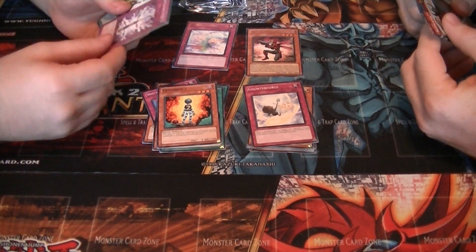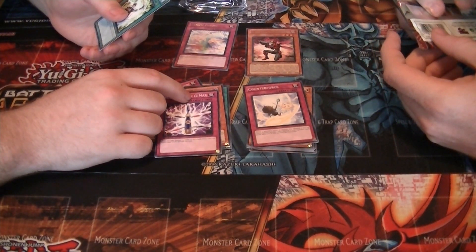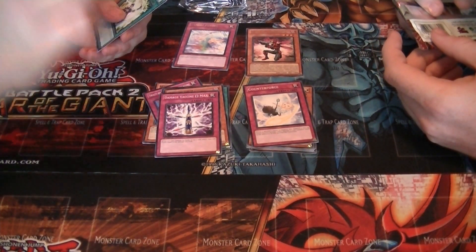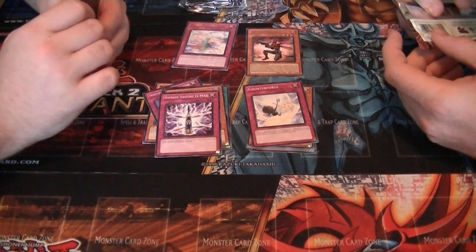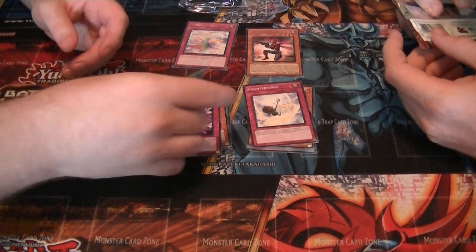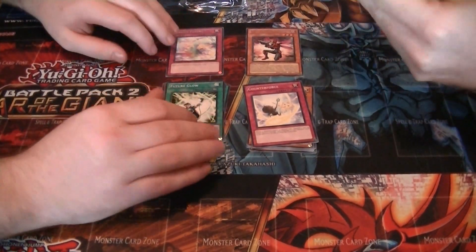Damage Vaccine — what is that? It looks like a horseshoe. I don't know what character that is, maybe it's Gamma or Omega. Future Glow. And then the Hidden Arsenal pack.